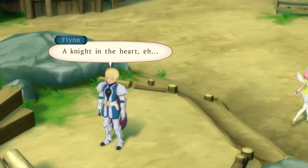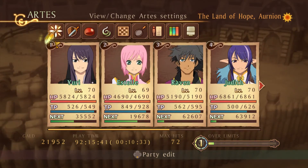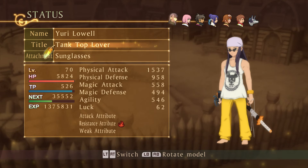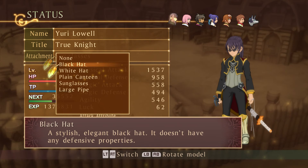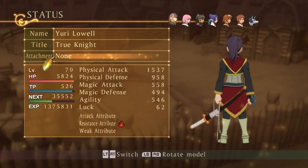And we see 'Knight in the Heart' — Yuri earns the True Knight title. To change into the True Knight costume, you go into your menu and click on View Character Details. Select Yuri. He has his tank top outfit on right now, but we will go to the True Knight costume. I'll remove the sunglasses — and this is Yuri's True Knight costume. It's pretty cool. I think it's worth the secret achievements.